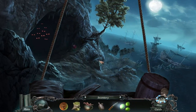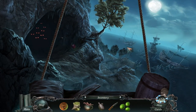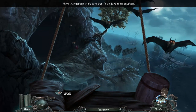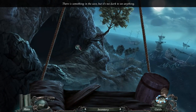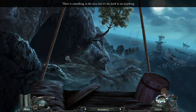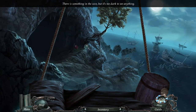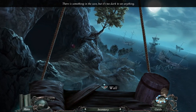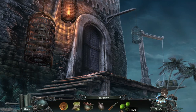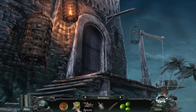All right, we can make the grog finally. There is something in the cave but it's too dark to see anything. All right, well we got the limes, we got a knife, we got the spices — let's make the grog.